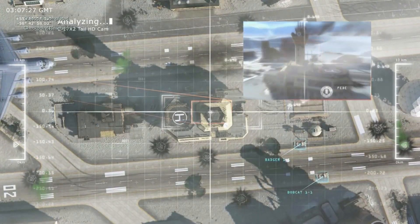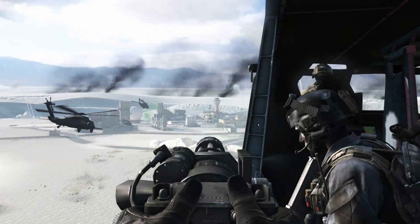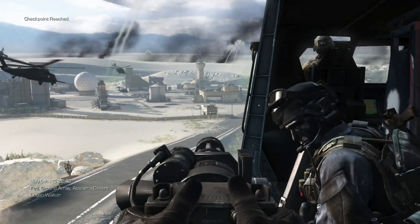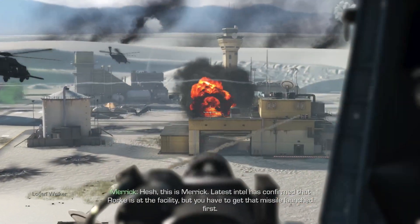Solid copy, Badger One! Rally with 4th Battalion and run hot to Echo 3-2! High value acquisition underway in Foxtrot 9! Ghost team are active! Ghosts are en route! Launch facility ahead! We secure the control room and launch Federation missiles at the target site! Pesh, this is Merrick. Intel has confirmed that Rourke is at the facility, but you have to get that missile launch first! Let's go!